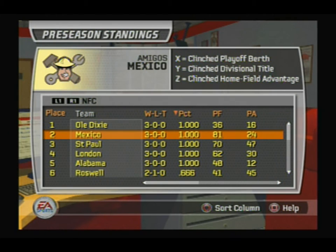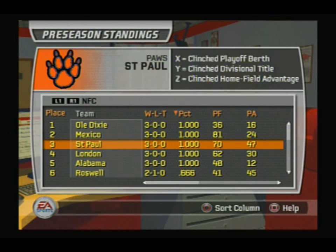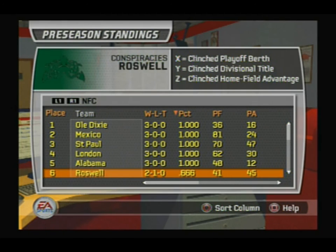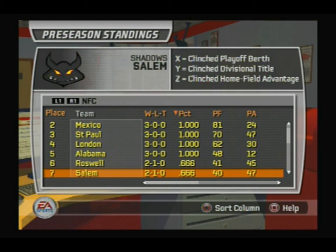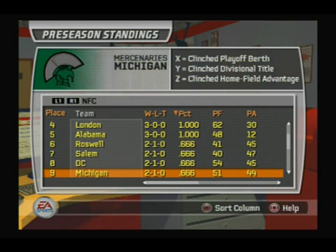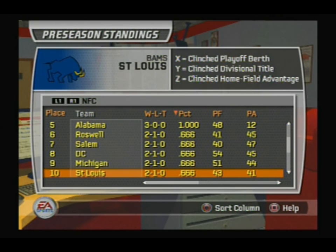Going into the NFC, we have the Old Dixie Rebels, Mexico City Amigos, the St. Paul's, the London Jokers, the Alabama Almighty — as you can see some of these are ripoffs of college teams but just for fun. We've got the Roswell Conspiracies, one of my favorites, and the Salem Shadows.